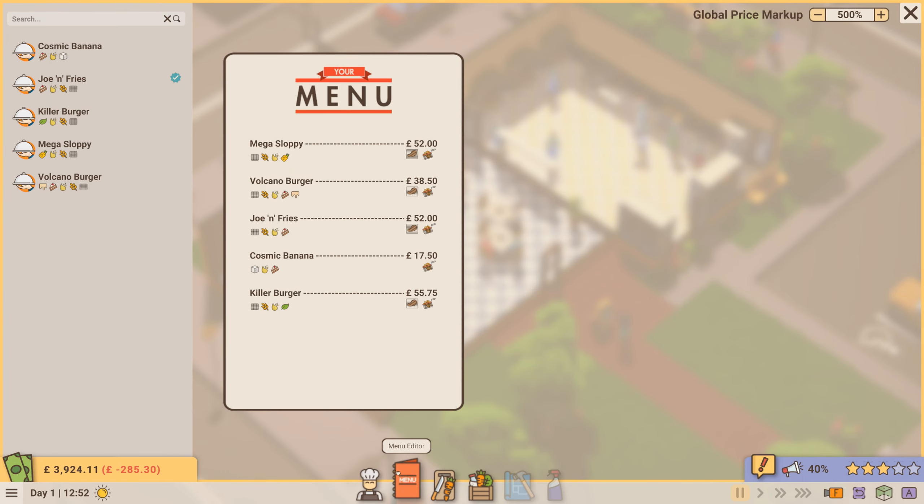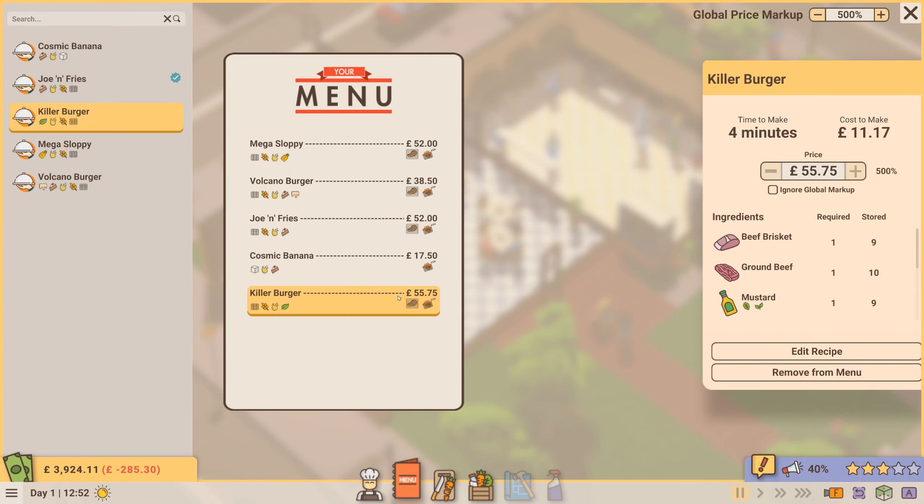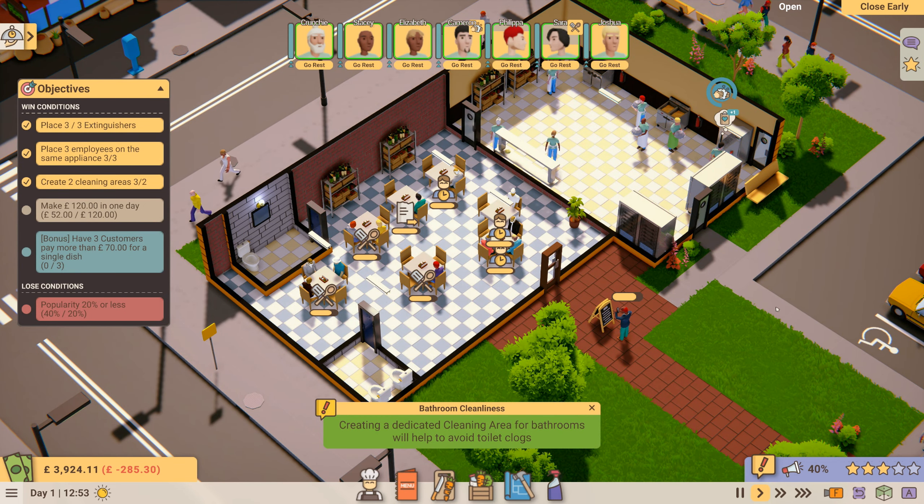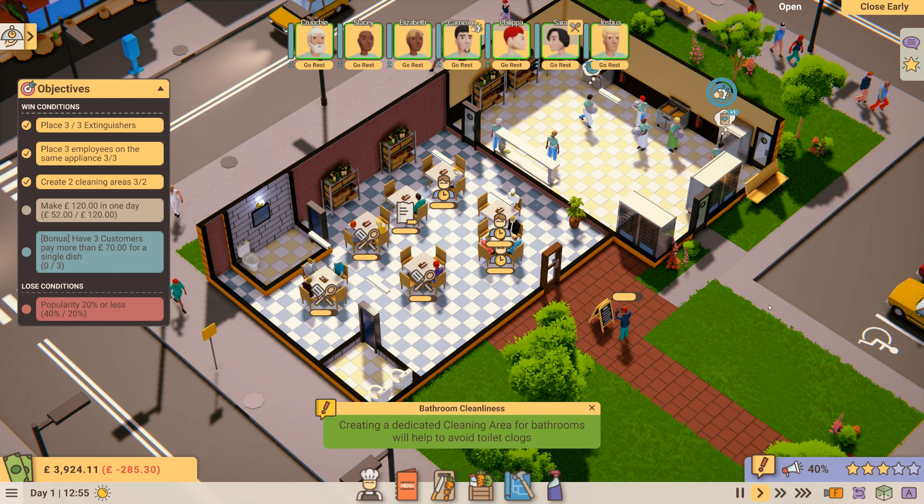Let's look at the menu. The Killer Burger is at £55.75 — we need to ramp that up. The individual price arrows aren't available, so I'm going to up the global price markup so that it costs over £70. £71.50 — I think that should do it. We'll see which customers pay that much for a meal.